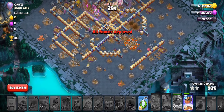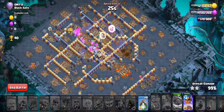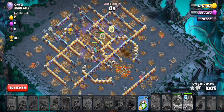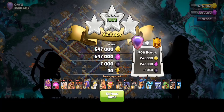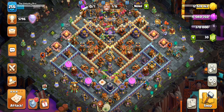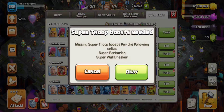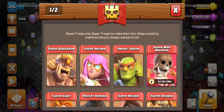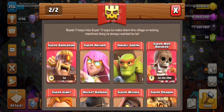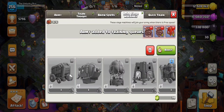Not bad at all. The only big mistake was the Fireball being very premature — I should have waited for the earthquakes to wake up the Town Hall, and then the Fireball could have treated the Town Hall itself as a defense. Instead, the Fireball went for the X-Bow. That was the only mistake, but that was still a nice triple despite it. You can make quite a few mistakes in this attack and still get three stars.